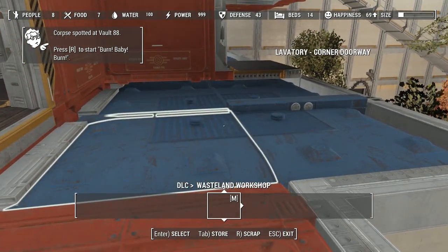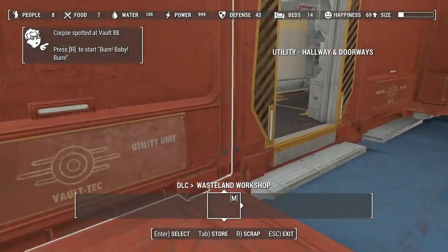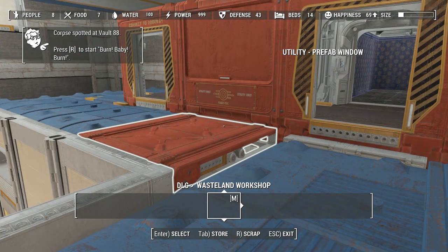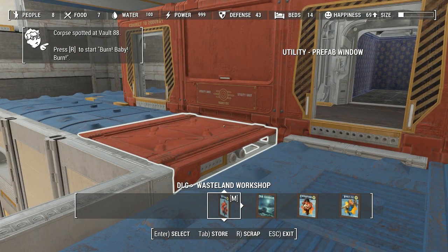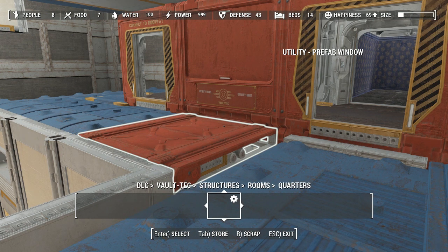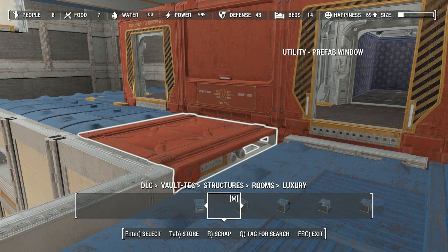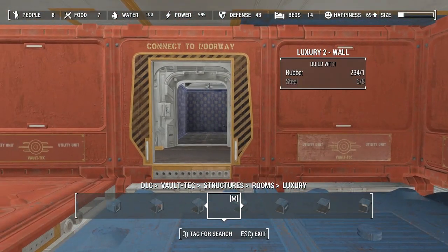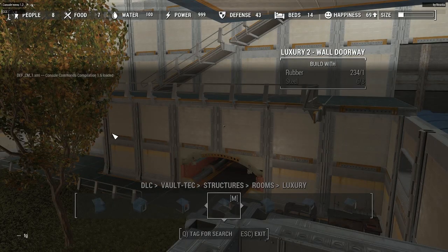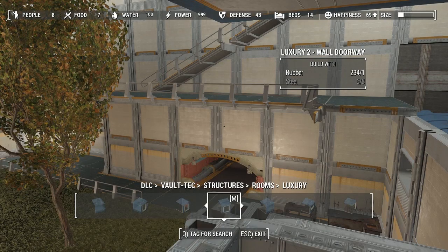Weirdly enough, they're not gonna have a bathroom. Or are they - we could. I can do this. So we're gonna do workshop, vault tech structures, rooms, quarters, luxury - here we go. I need to be in TGM for this. I always forget about that.